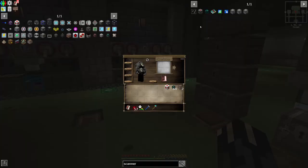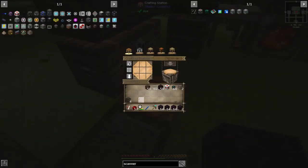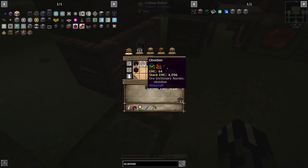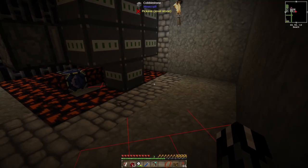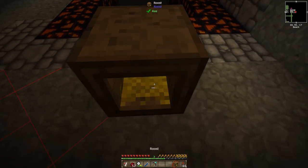We're going to make some of this reinforced glass. We need a little bit of obsidian — dirty glass is just soul sand and glass. Now we've got four of these, which is good. We probably need two more batches actually, because we need nine. Let's do this two more times. I think that's all we need to fill up the front.